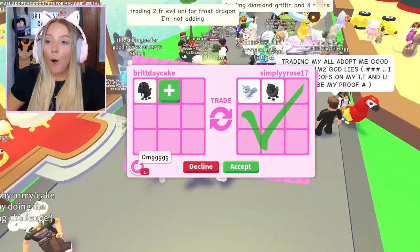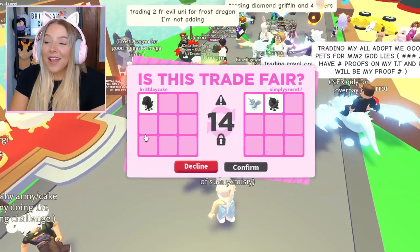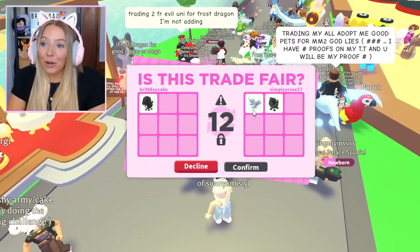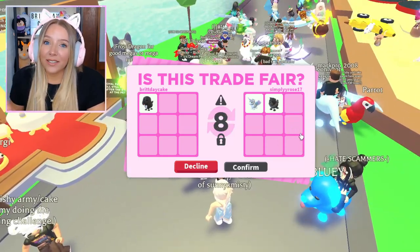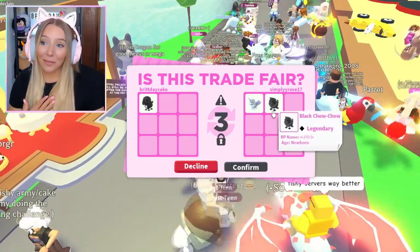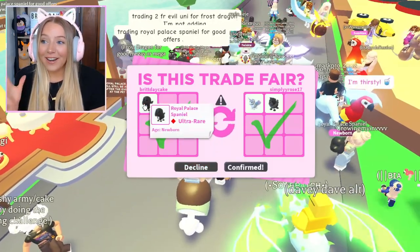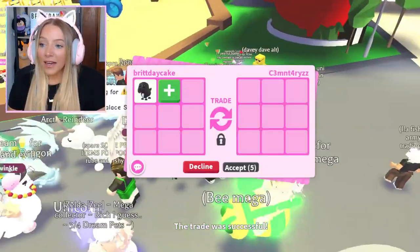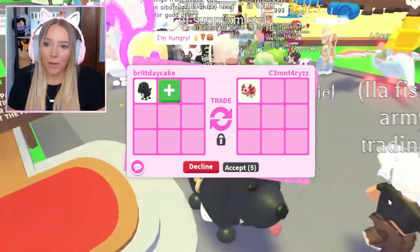A black chow chow and an alicorn. Think about it - this spaniel is 300 Robux, the chow chow is like 200 Robux but harder to get, and the black one is my favorite. Plus they threw in an alicorn. There we go - we traded another Royal Palace Spaniel! Now I need to find that person with the zombie buffalo - I really want their zombie buffalo.